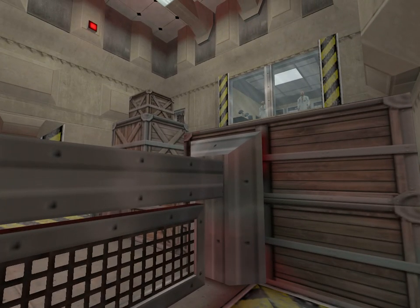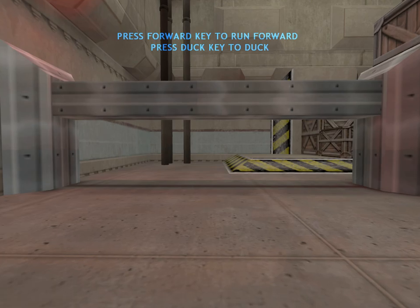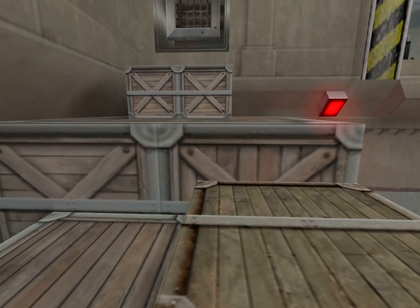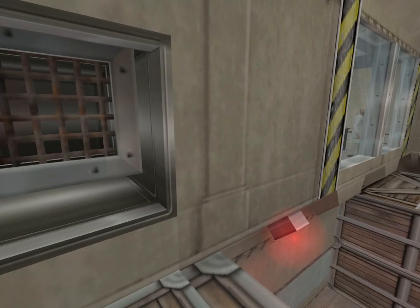Greetings, operative. The first moves you will practice are related to basic movement. Press your duck key to navigate under these obstacles. You will now need to jump up on these boxes to proceed. To enter this vent, you will need to perform a duck jump.